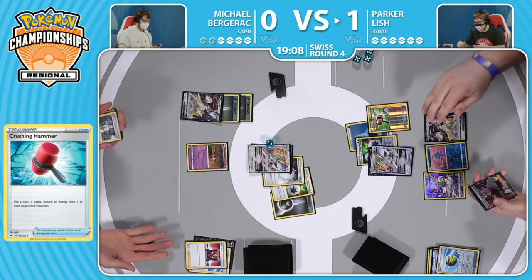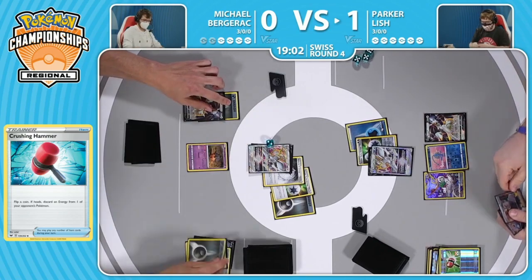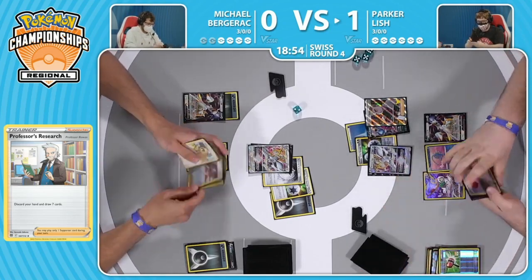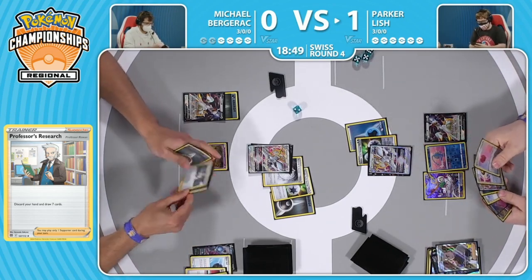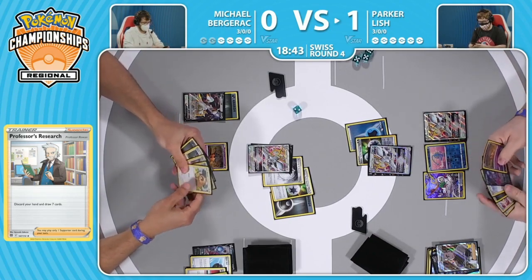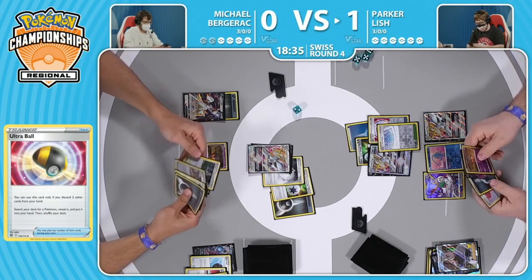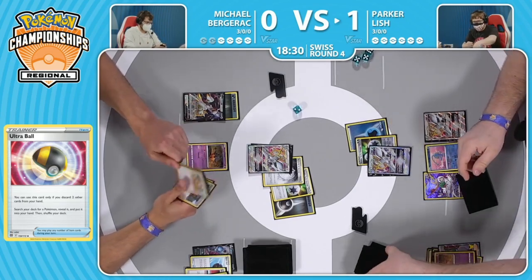It looks like with Star Birth, Parker went and grabbed a Crushing Hammer along with a Professor's Research, and opting to put the Double Turbo Energy back on top with that Primate Wisdom - just to save it for later. Really heads-up play there. Another heads-up play from Michael is getting that extra energy on the active - you want to hedge your bets against the Crushing Hammers and Fan of Waves your opponent is going to play. Already adapting to the devastating loss in turn one. Even though it wasn't super quick like some games we've seen, when your opponent just keeps you from doing anything, that slow spiral down the drain can sometimes be much worse for your mental state as a player.